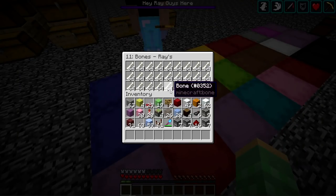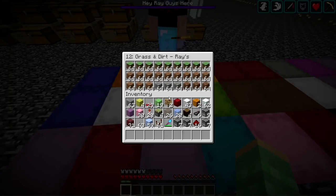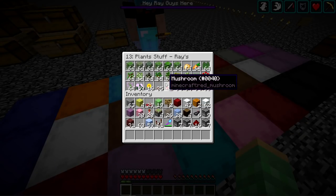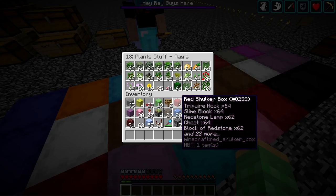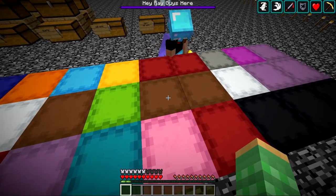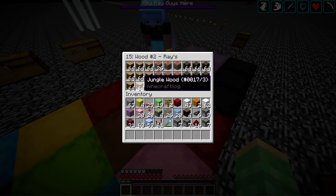One shulker box is just bones — very useful, and now you can make building blocks out of them that look really nice. Next is dirt and grass — gravel's in there maybe to make coarse dirt. Then there's a plant box with all the different aesthetic plants and decorative items. There were too many to fit them all. The next two boxes are the wood types — all six log types in one spot.